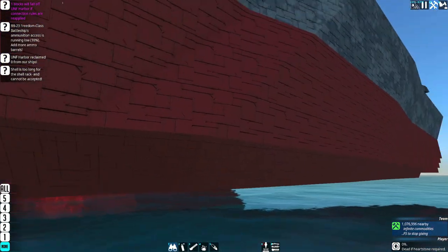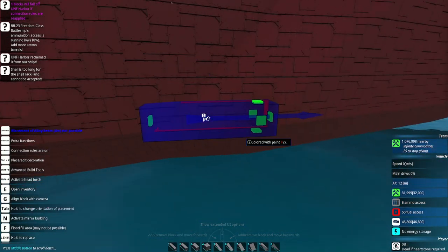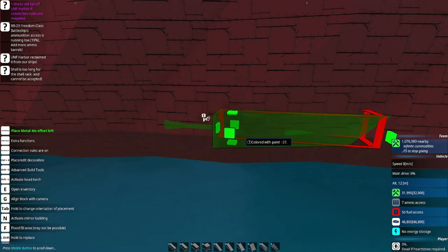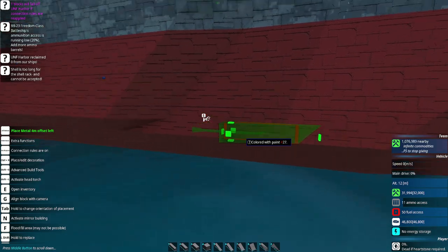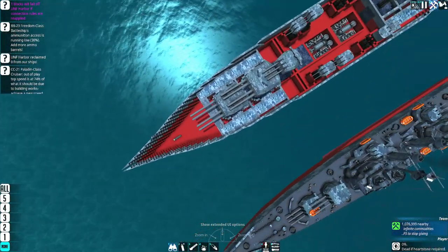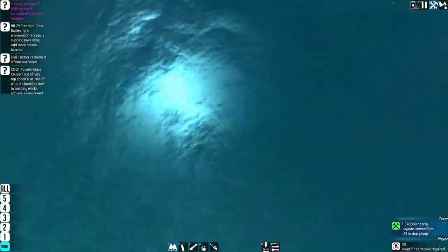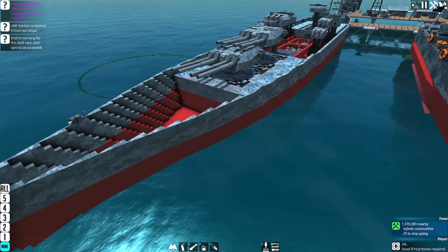Once we get further back, I'll start spacing it out. I have a 4-meter transition, then a 4-meter beam, then another 4-meter transition, 4-meter beam, transition, then up it to two 4-meter beams, transition, 2, 3, 4, and keep going back. Even if you don't decorate over it to make it perfectly smooth, that still adds a lot more depth to the hole and makes it look a lot better.